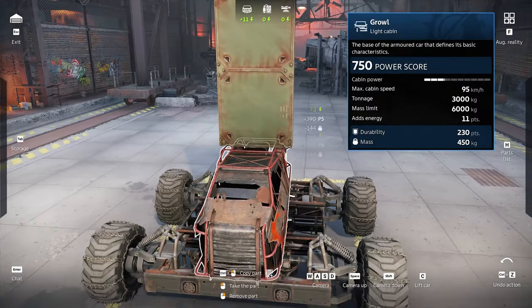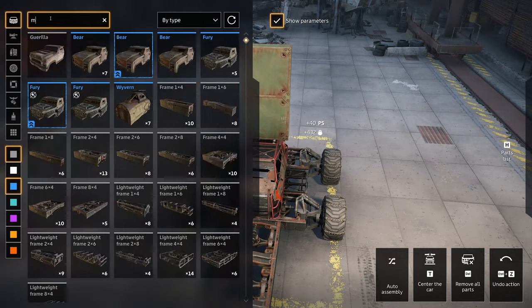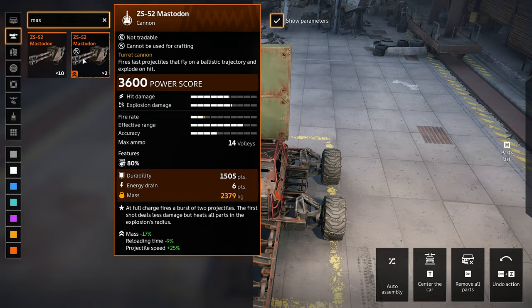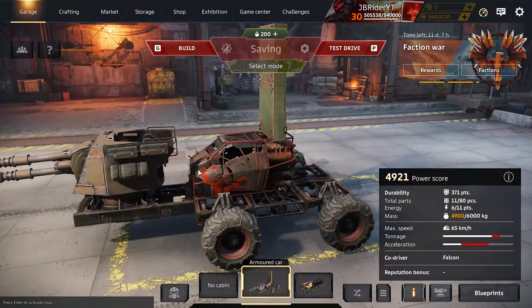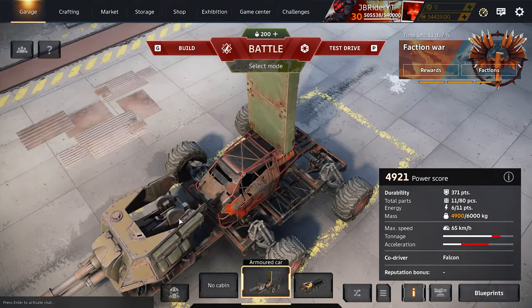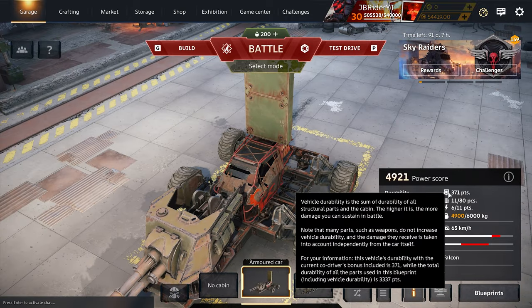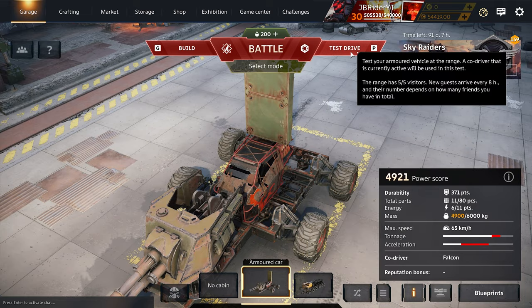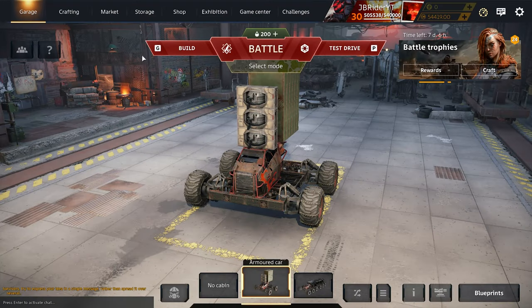That's why at higher tiers people will often mount big cannons like the Mastodon in front — it has 1505 durability, so they use their guns as protection when the cabin doesn't have much. This build has 3337 total durability, while my cabin itself only has 371 points. That's the difference.